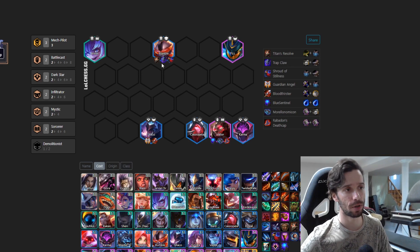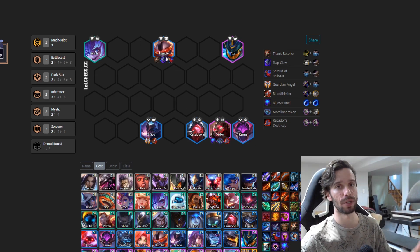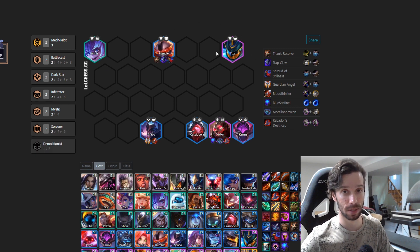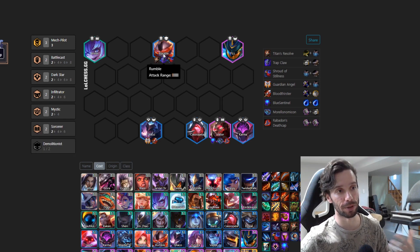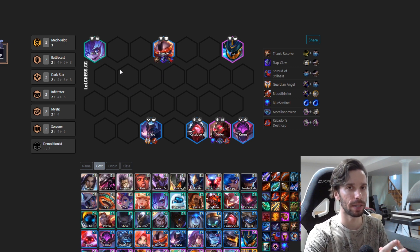I want to touch on why we always itemize Rumble. When the Garen breaks and the mech falls apart, the strongest unit out of it — because they have low health — is going to be Rumble with the demo proc. So when we're going to level eight, we're looking to add in Ziggs or GP for that demo synergy, making Rumble the strongest unit out of the mech. That's why we itemize it.